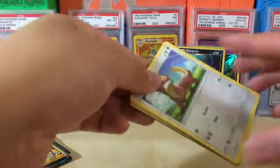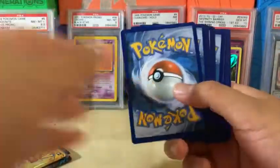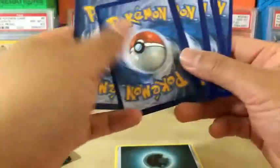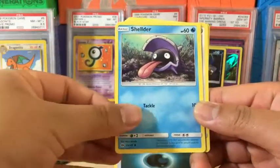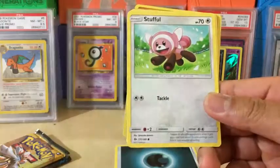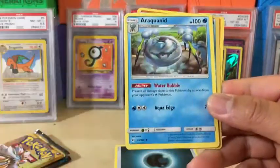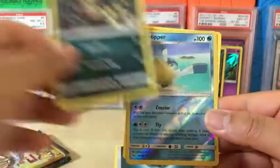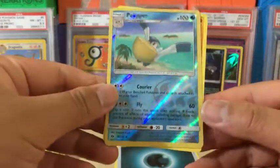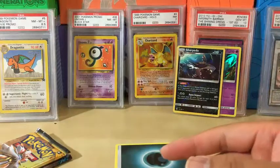This one opened up pretty weird but here we go. We got Yungoos, Shellder, Zubat, Stufful, Wingull, EXP Share, Araquanid, Croconaw, Reverse Holo Pelipper which is just a common, and the rare in the pack is Palossand non-holo rare. We only have two packs to go — hopefully we can get something a bit better than just a normal holo rare.